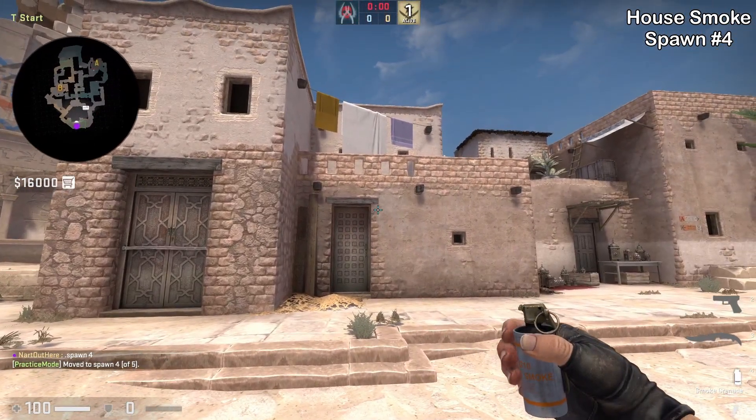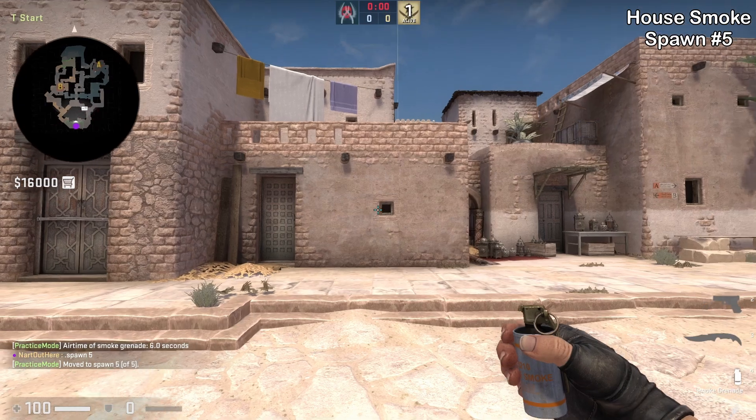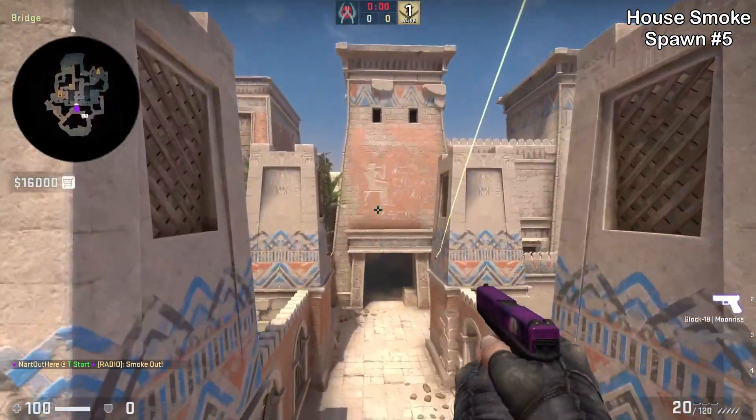Spawn number four: put your crosshair like this then jump throw. Spawn number five: aim at this part of the brick then jump throw. There you have it, five instant house smokes.